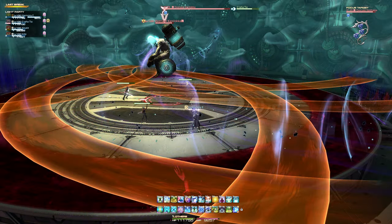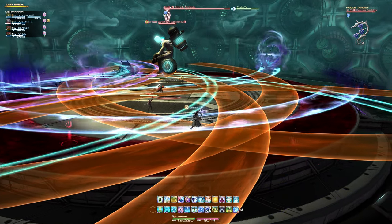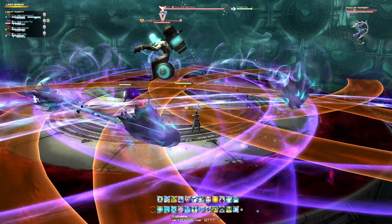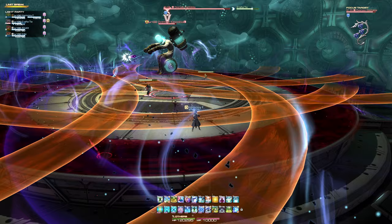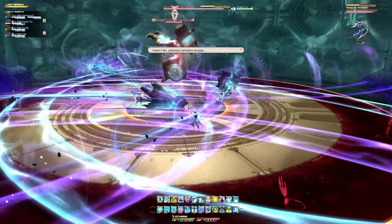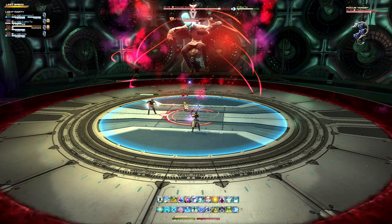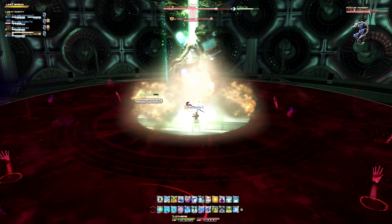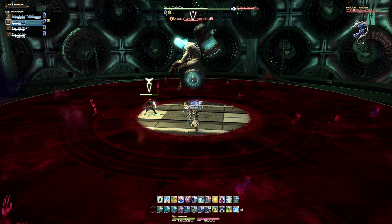The area will also now become sealed off, and the outer edges of the arena will become cursed, which should be avoided, as touching it will reduce your movement speed while also afflicting the bleeding and damage down debuffs. Phantom Flood is an arena-wide, donut-shaped area of effect that damages anyone not close to the boss. This will also temporarily cause the cursed outer edge of the arena to greatly increase in size, filling Phantom Flood's area of effect.